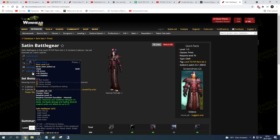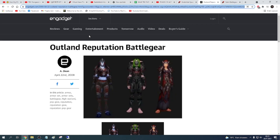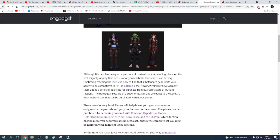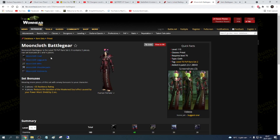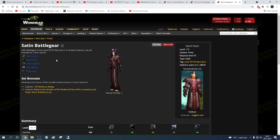For example, Cenarion Expedition you can do Slave Pens. It's actually quite hard but we finally found the set. I'm going to put a link to this so you can use it. This is actually a really old article from 2008 — a 13-year-old article about Outland PvP reputation gear. What is also really good is that if you need both a damage PvP set and a healing PvP set, you can just do the same 5 reputations and you get them all. It's so good.